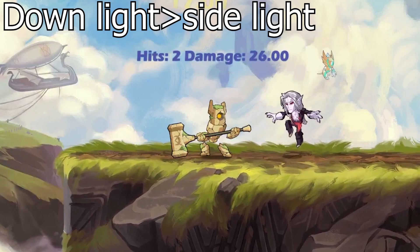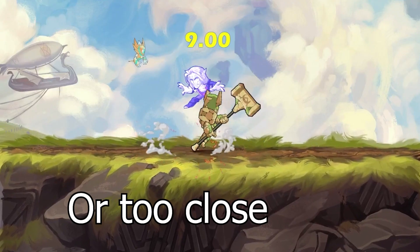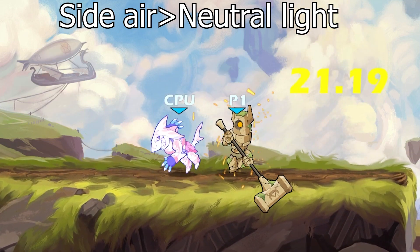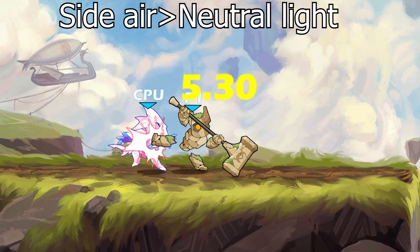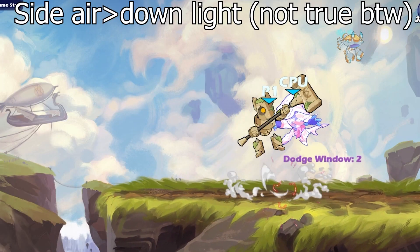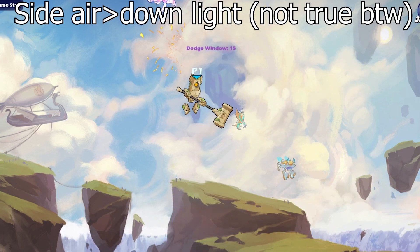Now we have down light side light. This combo only works in early stages of health — if you try it in later stages of health, it just will not be a true confirm. The final true combo on this weapon is the side air into neutral light. If you choose the neutral light version, whatever you do after that is not a true confirm and you'll have to read the opponent's movement. If you choose the down light option, you can do a jump down light after that and maybe start juggling your opponent with a couple of neutral air attacks.